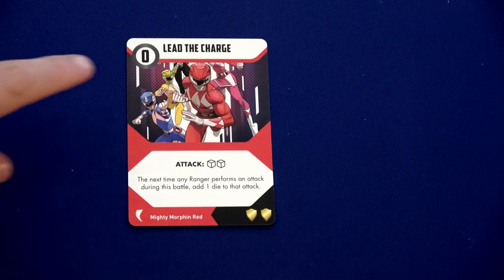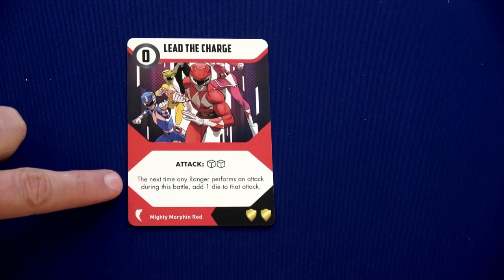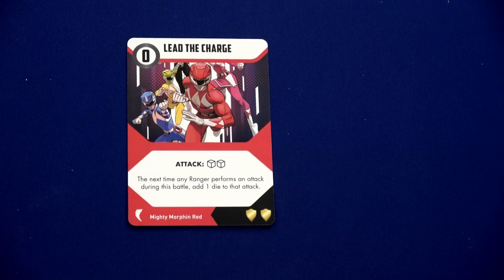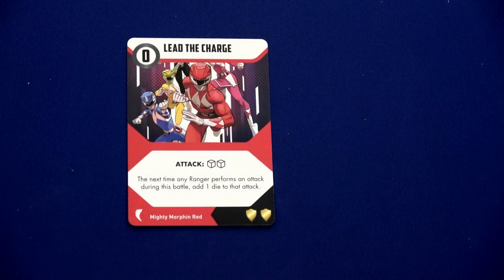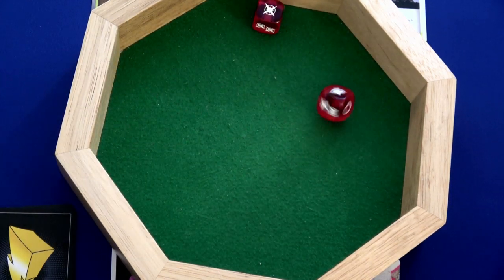Jason's going to play Lead the Charge — costs zero energy crystals, it's an attack of two dice, and the next time any ranger performs an attack during this battle they add one die. We're going to try and hit the putty pummel. Maybe we can get three successes so that it doesn't activate. Here's our two dice — we need three hits, but only two.